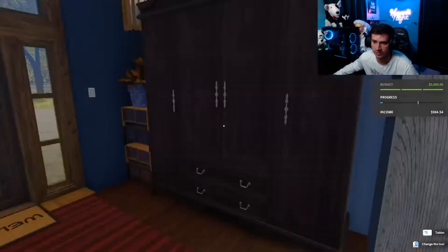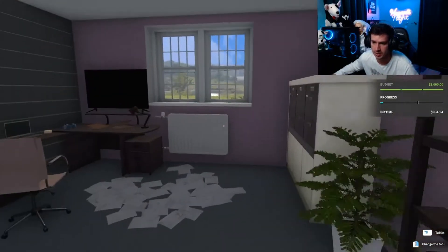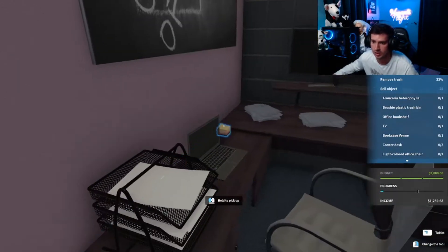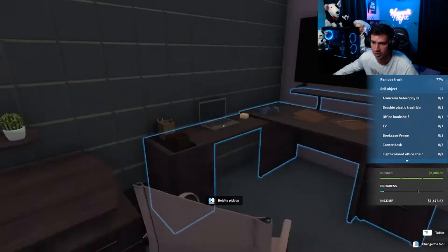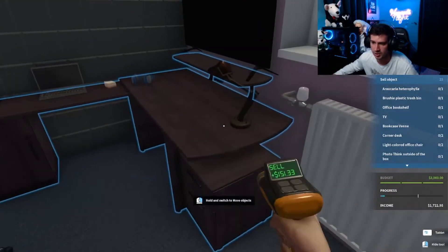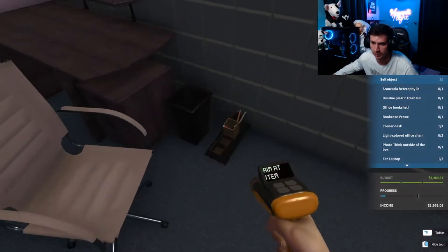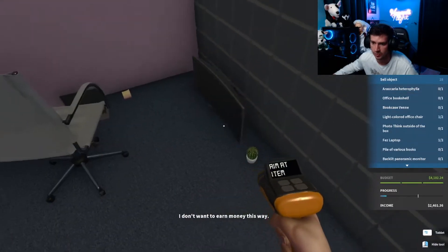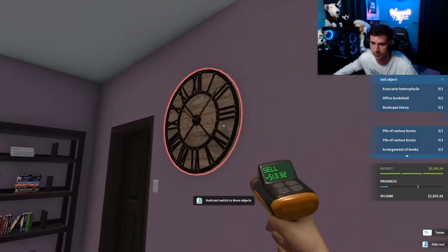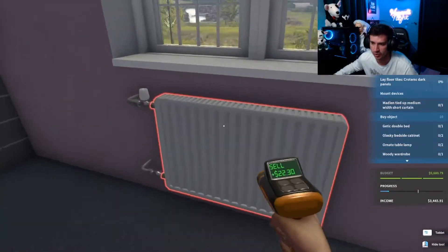Alright, we need to find the office — we've got to do some renovation. Pretty easy. Okay, this is the office, this is what we need to do. Start off by clearing the trash and garbage. We've got to sell a bunch of objects here — basically everything. They don't want the office anymore, so anything we find in here, we sell. We sell everything. It's what we're good at.